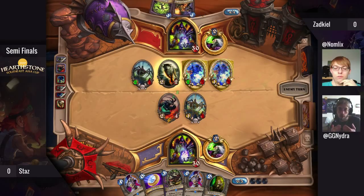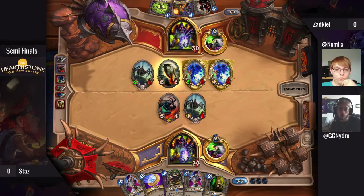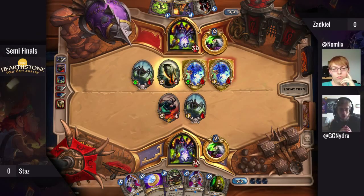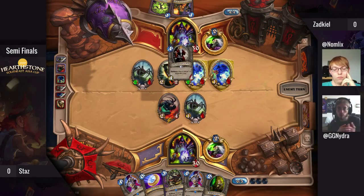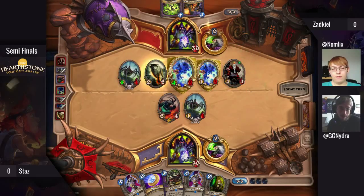The other player takes the defending position, tries to establish board control and go from there. But in Hearthstone you have stuff like the coin which can switch the tempo around, so it's a really dynamic matchup. You can actually see it in more games — Hunter mirrors are like this as well.